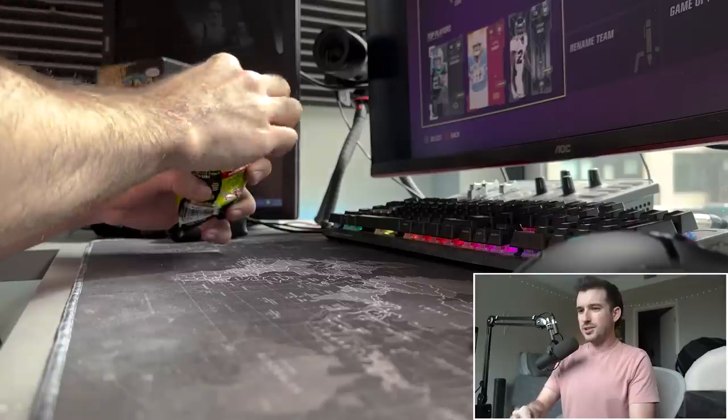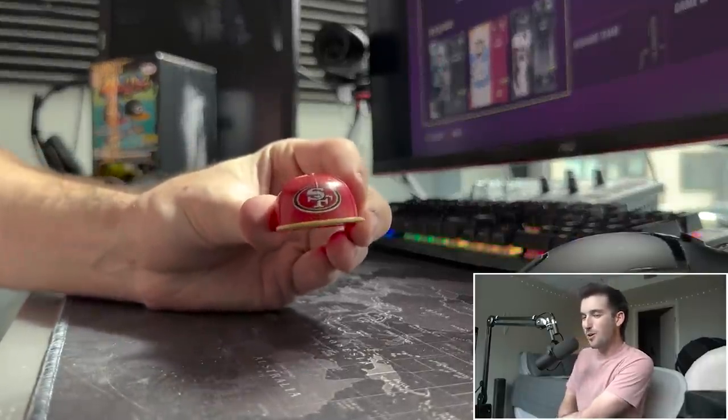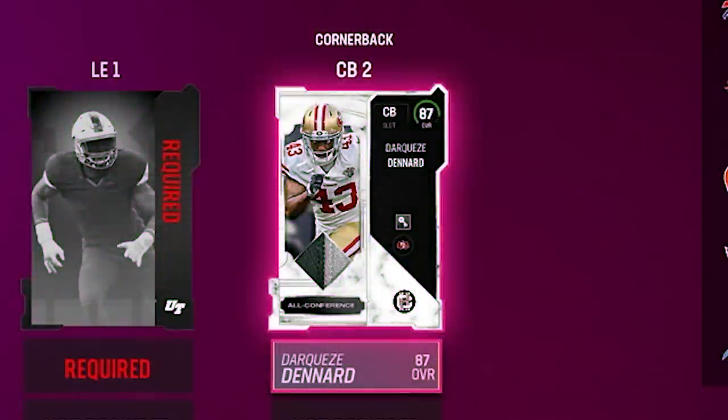Our second hat from this pack — oh my god, another new team! We got the 49ers. Our next cornerback — definitely a stud — 87 overall Dre'Mont Jones. This card is a beast. We still need a defensive tackle, left end, and two linebackers on defense, and on offense we still need a center, right tackle, fullback, and another wide receiver.